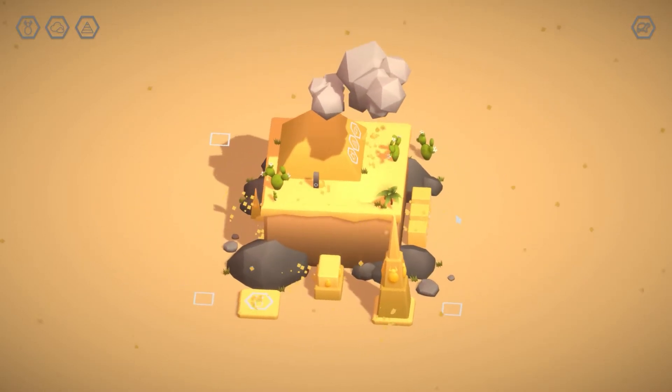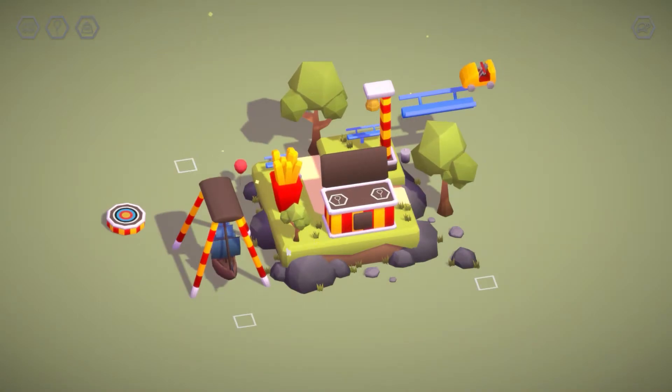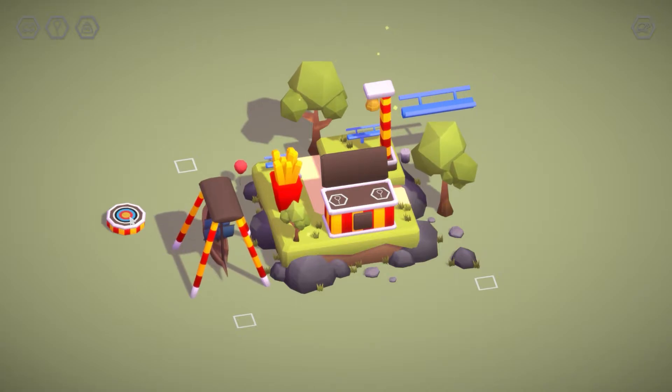The presentation is probably the most striking part of Sizable, giving you an isometric view of 3D dioramas. You can spin them around and also manipulate some of the objects in the levels.